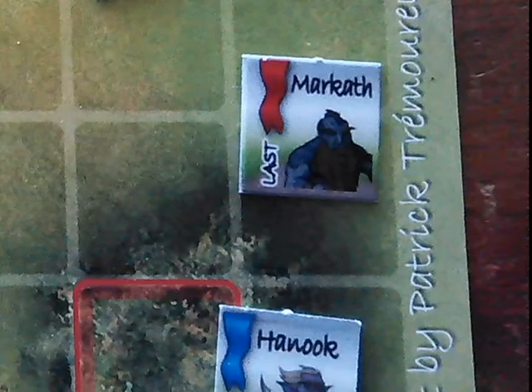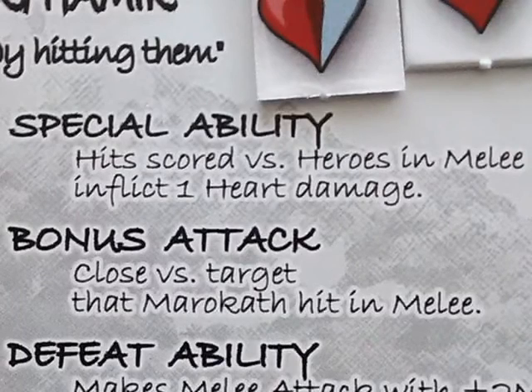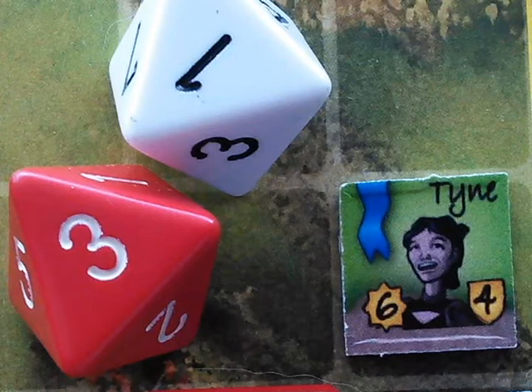Now it's Morrowkath's turn. He is rubbish at ranged combat. He only has one die in melee, but if he hits, he does a full heart of damage, and he gets a bonus attack against the same target. Morrowkath moves next to the Squire, so he'll get a second die for his melee attack against Tyne. Two misses!